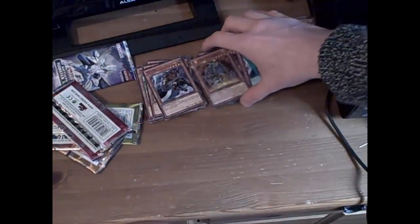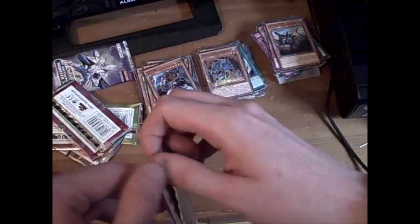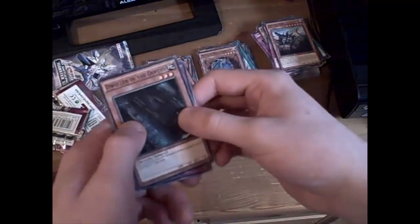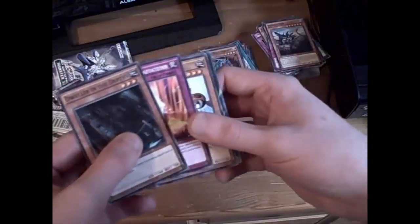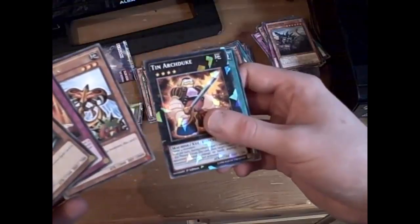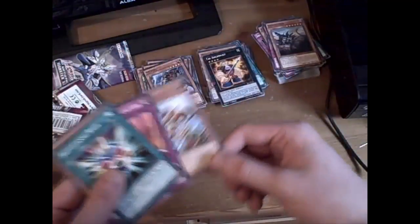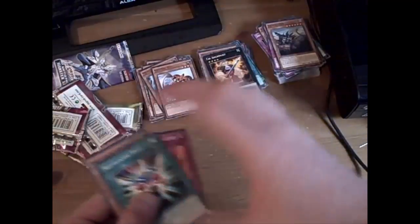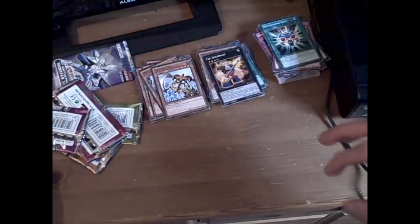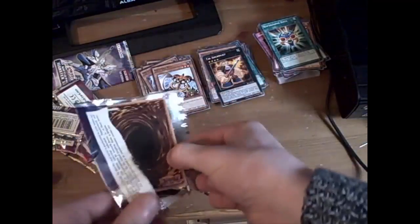I'm just realizing they're all getting a bit squished here. We have Dwell in the Depths, Nordic Relic, Arsenal Bug, Tin Archdude. Now we've got Retailing Rage — attach, taunt. I'm surprised I got another XYZ monster. I thought the two I got were going to be the only ones I would find, but I was very wrong.